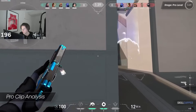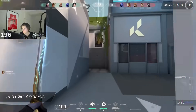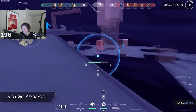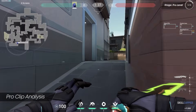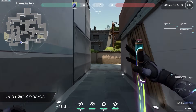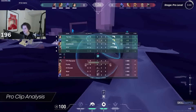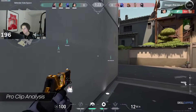As the round starts, Xander jiggle peeks A main for info on attacker positions. As it becomes clear the attackers are hitting B site, he rotates through CT spawn — crucially moving at the same time as he aims his smokes, something lower level players don't do. At higher levels, rotation speed can make or break defending a bomb site. After placing a smoke for B main, Xander notices the attackers have already pushed past the choke and employs a mid-site smoke at Pillar.